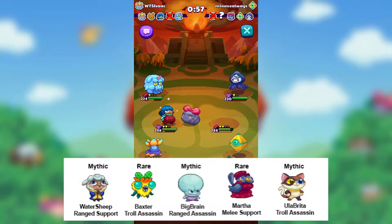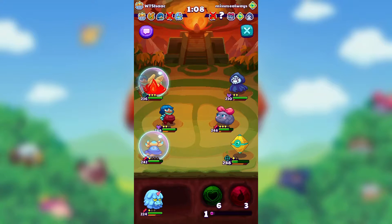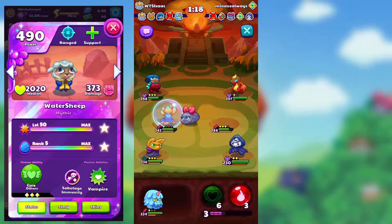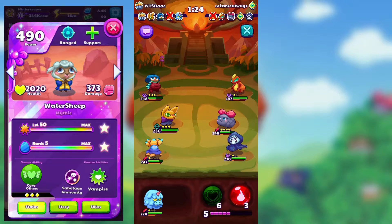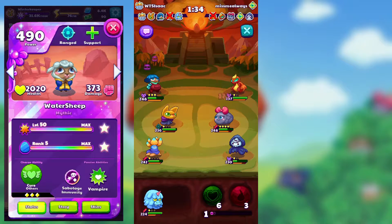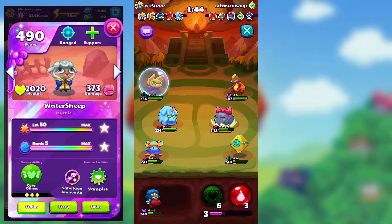We're gonna start left to right on the pixelings shown in the screenshot, meaning we start first with Water Sheep. Water Sheep is a ranged support mythic, and that is all we know from starters. What I decided to do for Water Sheep is give him stats similar to Anana, but with a little bit less health and a little bit more damage. I gave him sever immunity and vampire, and also a three-charge Cure Others.